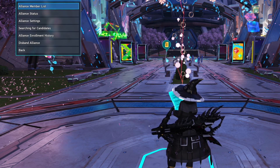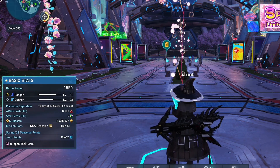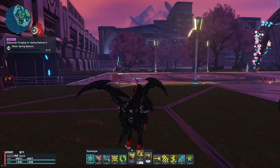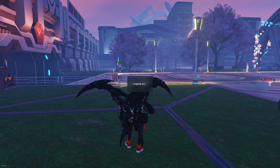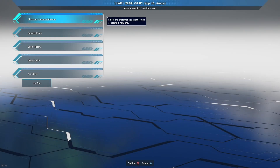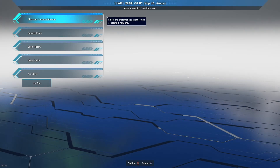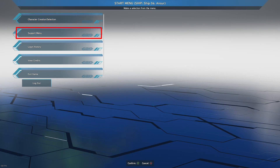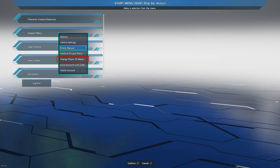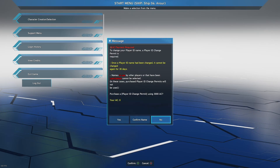So to make this easier for everyone, you will need to just update that code to your name of choice for free. Let's start by logging out if you're already logged in and start from the title screen. From there, you will select a server and be brought to this menu. Before we pick our character and log in, we will need to select the support menu. A drop-down menu will appear, and you will then proceed to select Change Player ID Name, which will have a red AC icon right next to it.